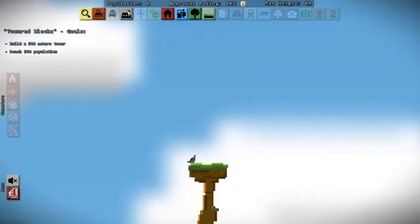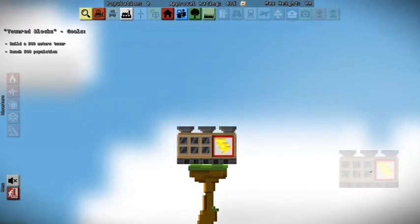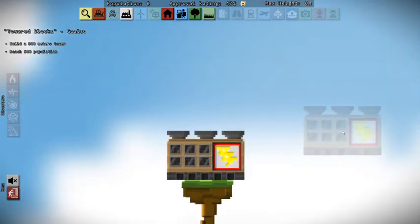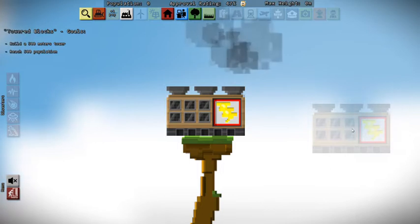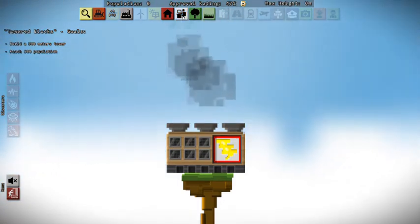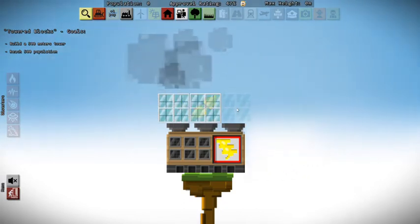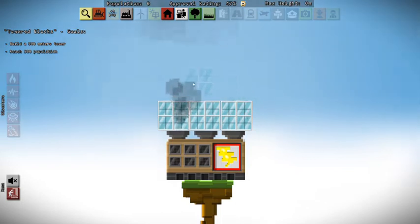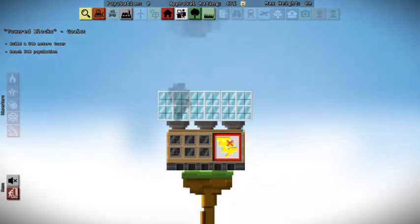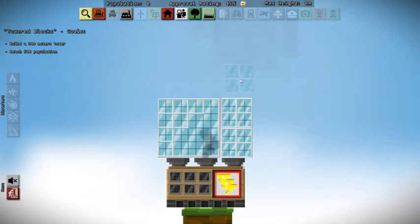I'm going to start by plopping ourselves a power plant down right there. If you guys haven't played or watched any of Balance City before, you should see the videos popping up right now, so go ahead and check those out. It's a city builder, but it's a little different — you're building completely vertical, and at any point your city could come tumbling down over the sides of the platform. Since this is one of the challenges, it is a little smaller than normal, so we have to build straight up and try not to rock the boat.